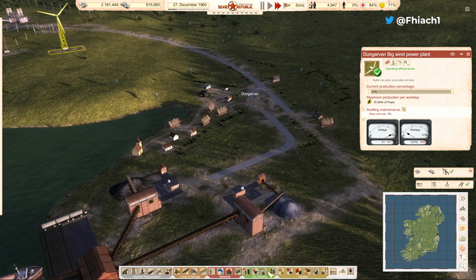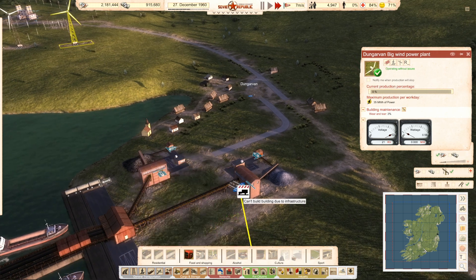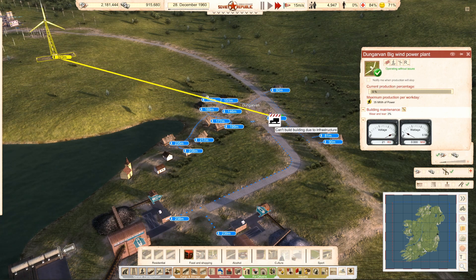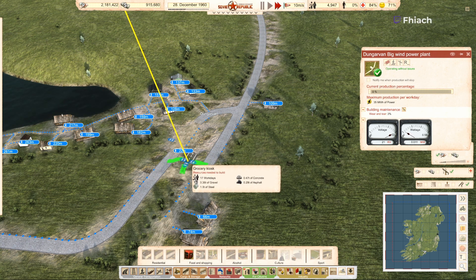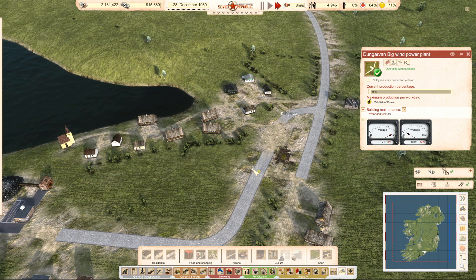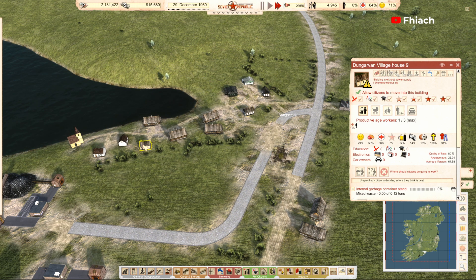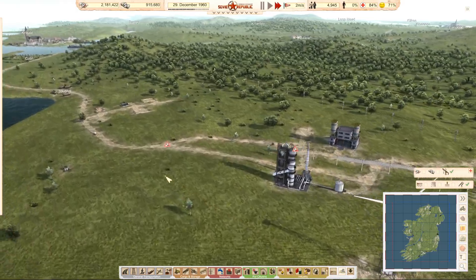If I was to put a small shop there like a kiosk... Oh, there's electricity coming in from that side too, right. Pop a little grocery kiosk there. Yeah, they need to get food. Drinking water is a bit of an issue as well — we'll sort that eventually. We have many many things to sort out.